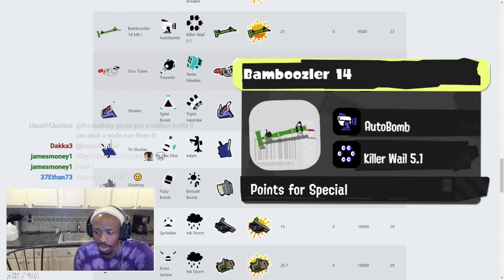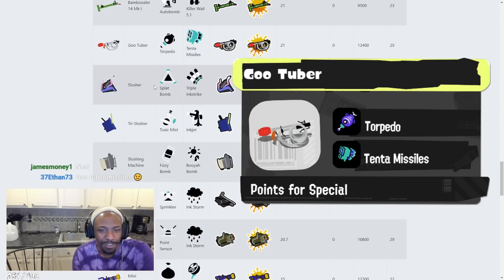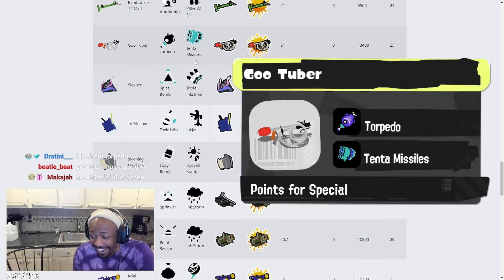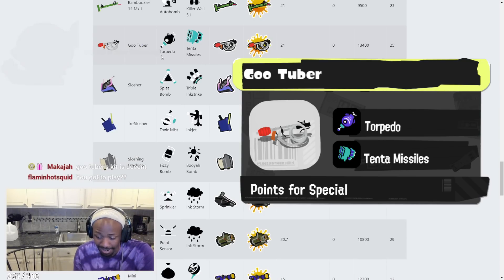Goo Tuber has Torpedo and Tenta Missiles. A lot of people are saying Goo Tuber's kit won't be that good, but they don't understand — Torpedo's really good for Goo Tuber, and Tenta Missiles is really good for it too, because Goo Tuber is one of the best painting chargers in the game. It paints insanely well and will be able to charge a special really quickly. Do not sleep on this weapon.